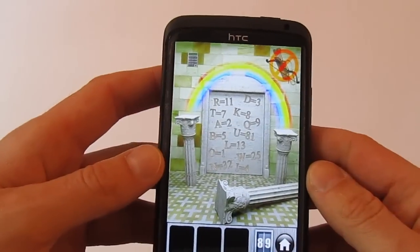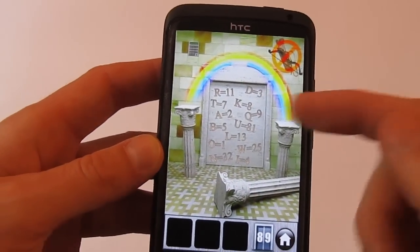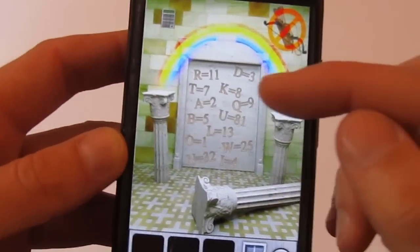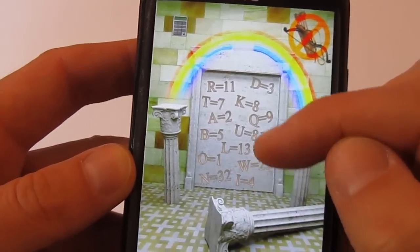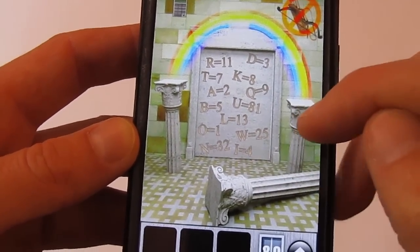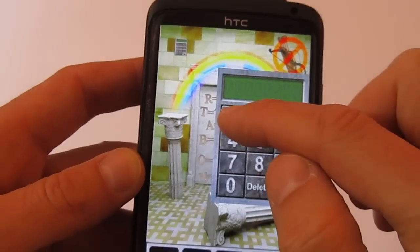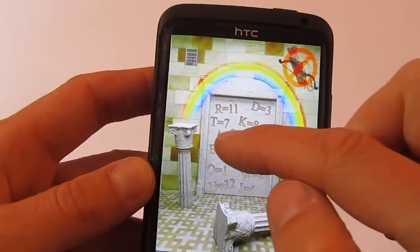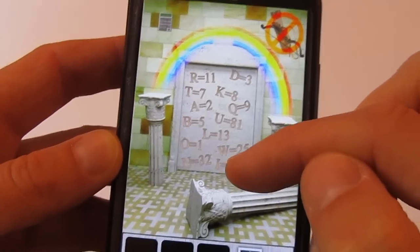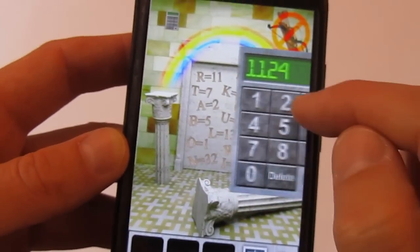On level 89, you can see a rainbow. A rainbow has to do with rain, so you have to enter the code: 11, A or 2, then 4, and 32. So the code is 11, then A/2, then the eye with four, and then the end with 32. Enter the code and you can go to level 90.